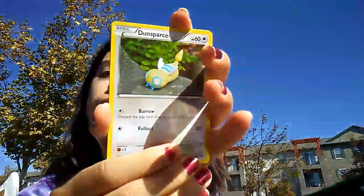Nincada, Natu, and a Trainer card which is Winona. Also got a Dunsparce, a reverse holo Furret, and a Wide Lens.